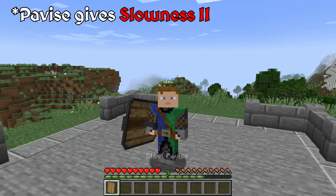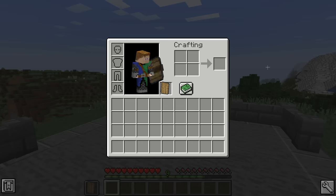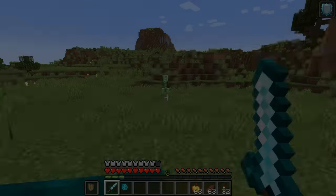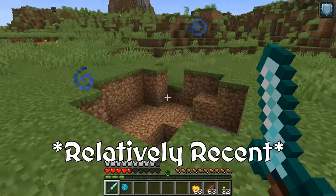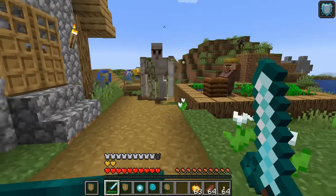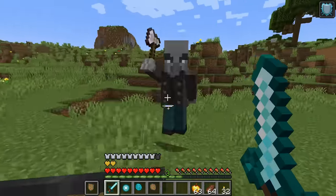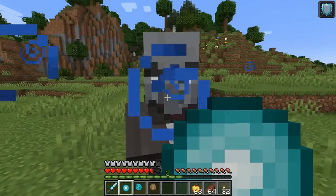The only main difference between the shields is that every pavise gives you the Slowness 2 debuff when held in your main hand, but it won't give the debuff when in your off hand. Oddly, only the netherite variant of the rondaches gives the same debuff. A little side note: the most recent update for Epic Knights fixed a huge bug where shields would get instantly destroyed by a wide range of attacks, including creeper explosions, attacks from larger mobs like the iron golem, and strikes from axe wielding vindicators. At least now that won't happen unless you were playing on an older version.